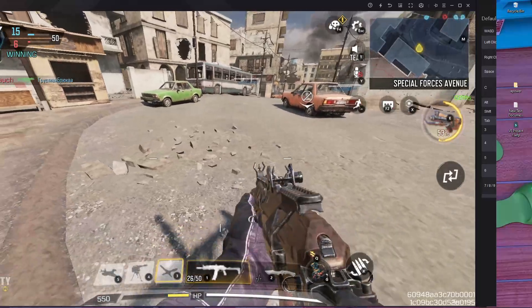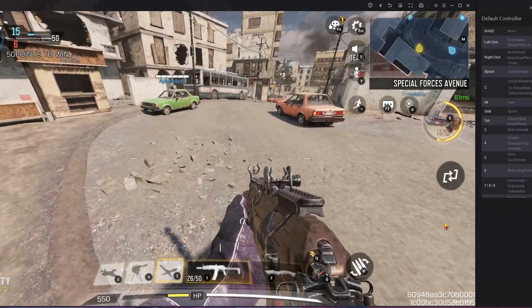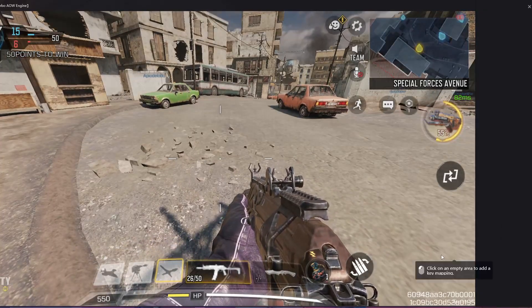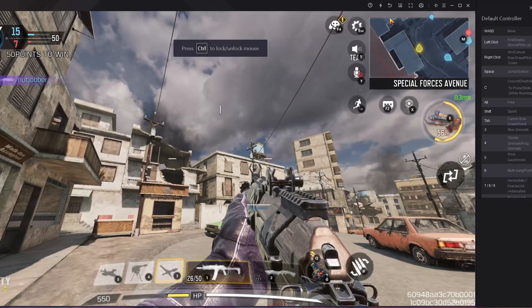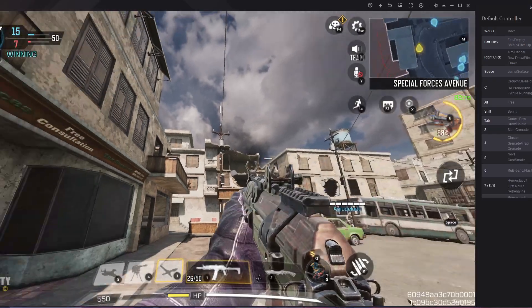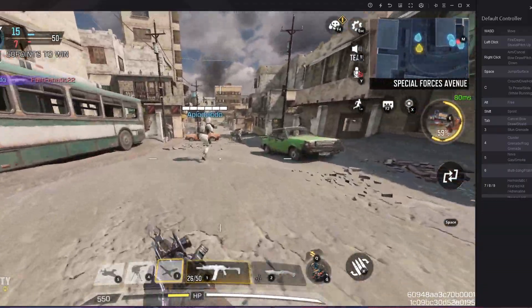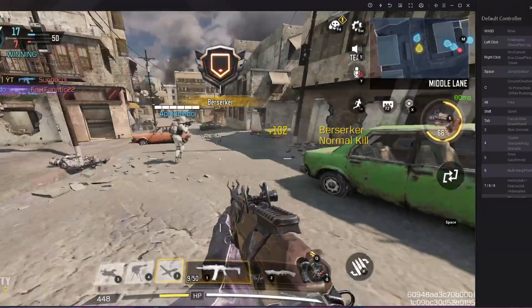Now the other problem is that jump is not working. For the jump button, it's very easy. Just open your key mapping, remove the space button from there, save it, and then put it back again. That's it — it's very easy to fix this problem. You can see the jump is working, slide is working, I can jump and I can shoot.